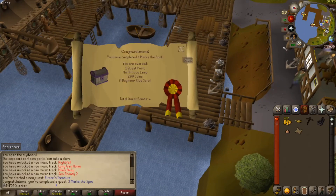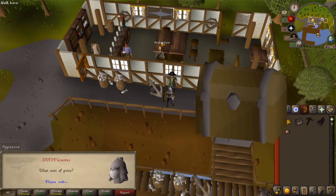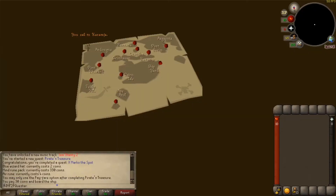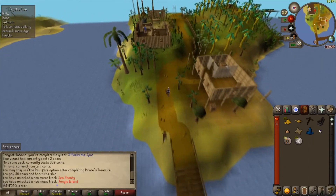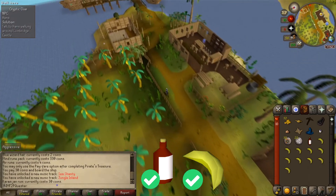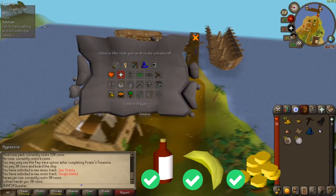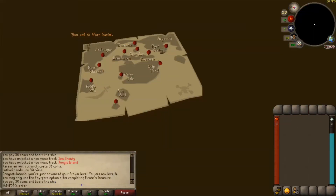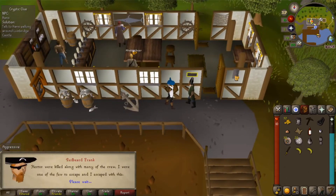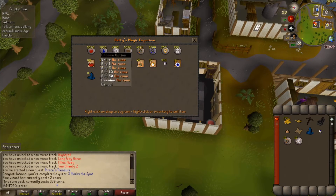At the bank, take out the treasure, a bronze pickaxe, burnt meat, an onion, and at least 83 coins, and go to Port Sarim. Give away the treasure to Veos. Start Pirate's Treasure by talking to Redbeard Frank. Pick up a white apron from the fishing shop and get a job at the food store. Search the banana crate and get the rum back. Bring the rum to Redbeard Frank and get a chest key. Buy an Eye of Newt and a wizard hat from Betty. You'll only need 20 gold next, so you can spend the rest on runes.